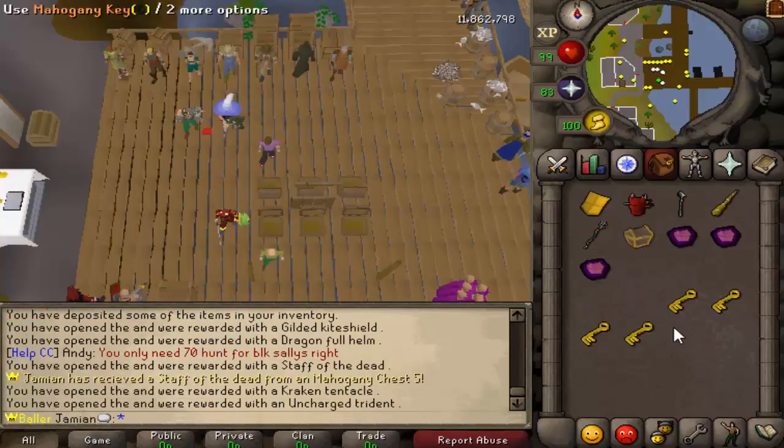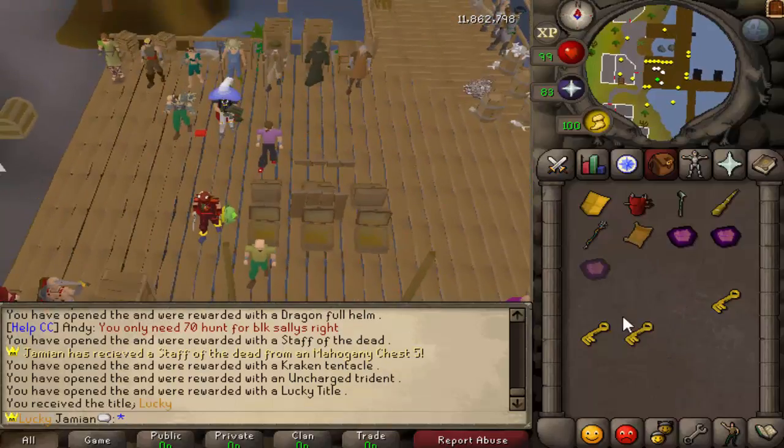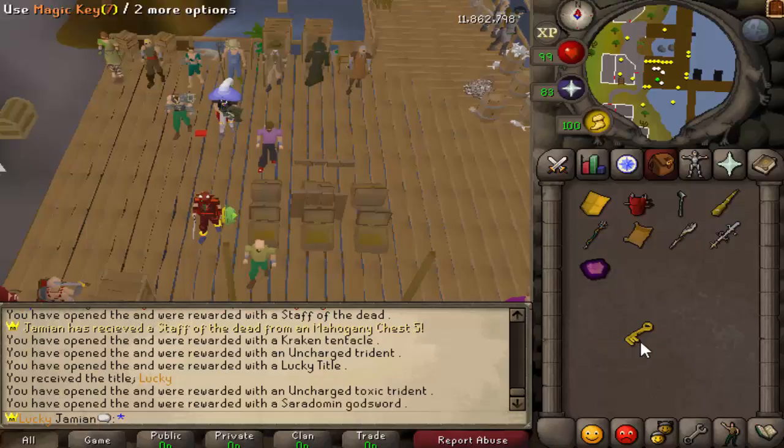Kraken Tentacle — but getting a whip is... Armadale Tinsker, Toxic Trident. Not really possible at this point. Alright, that happened.